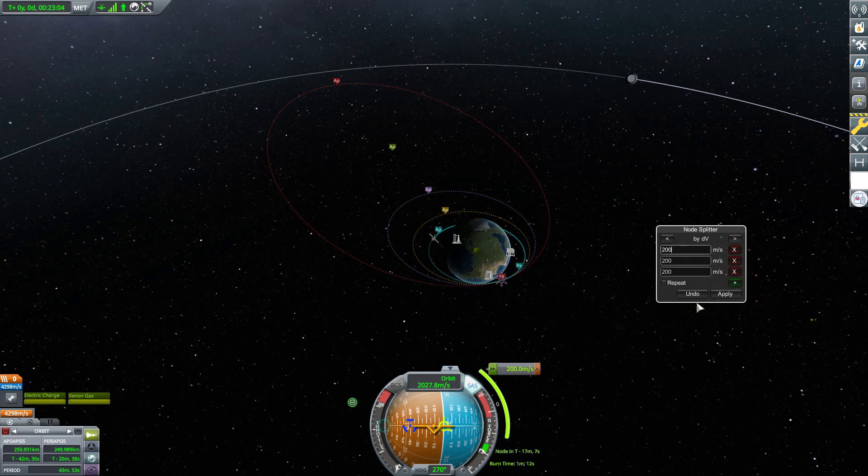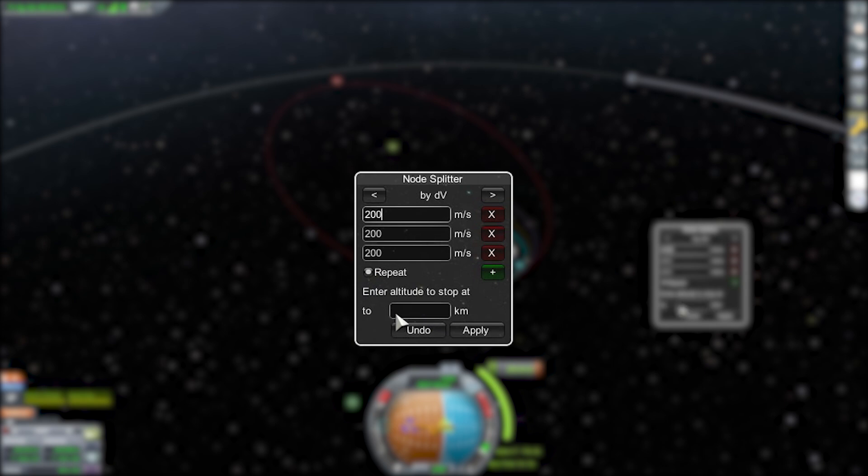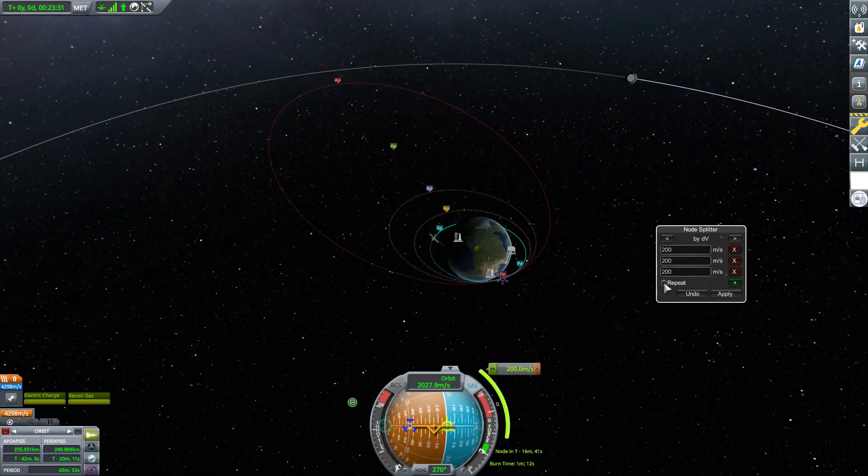We do have one more thing in here: the Repeat option. If you pop that down, you get another UI element that will repeat different maneuvers until you reach a specified altitude, basically as a safeguard to stop there. Personally I haven't been using this much — I prefer using Delta-V because it makes more sense to me — but if you want it, it is an option to have it stop at that particular altitude.